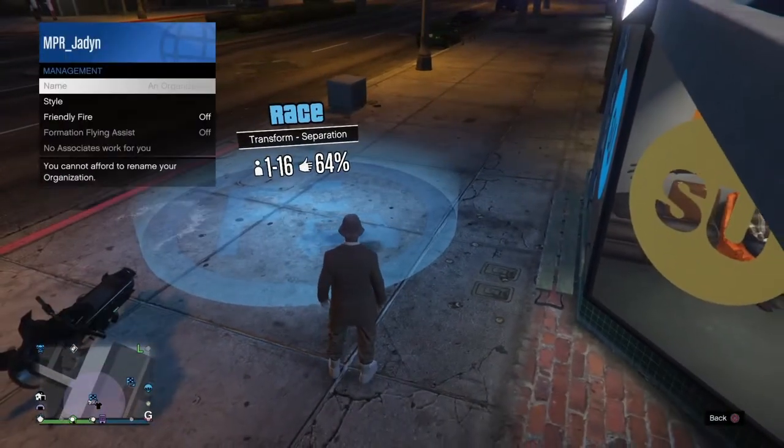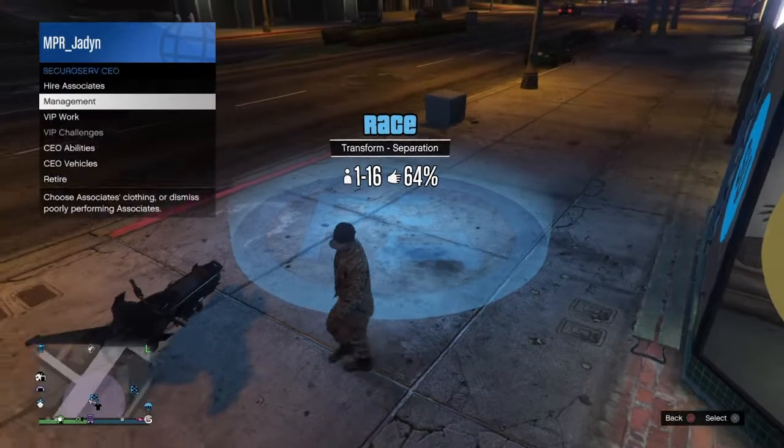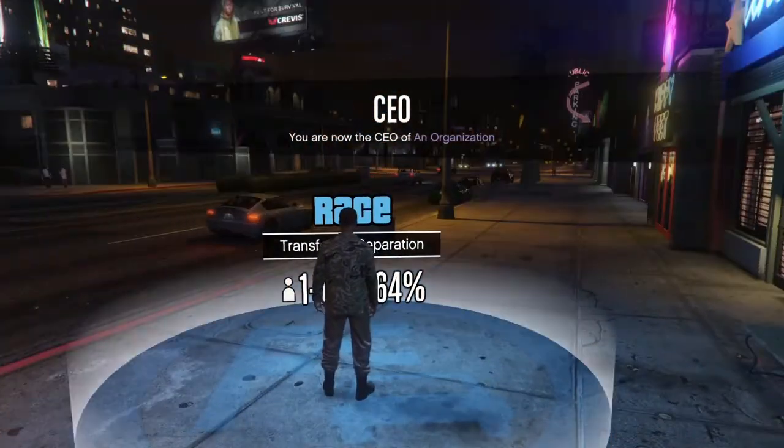Once you register as a CEO, go ahead and go to Management Style and go to the Warlord outfit. Then just get directly in the middle right here and click Enter.